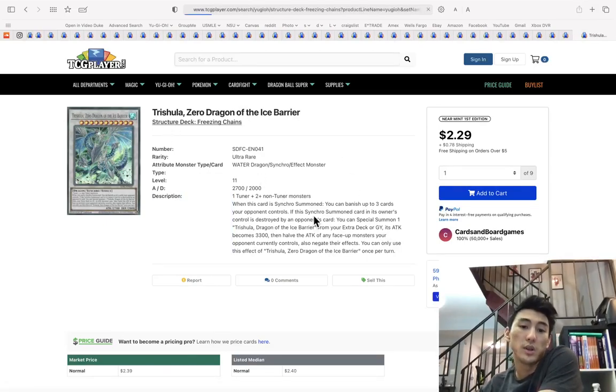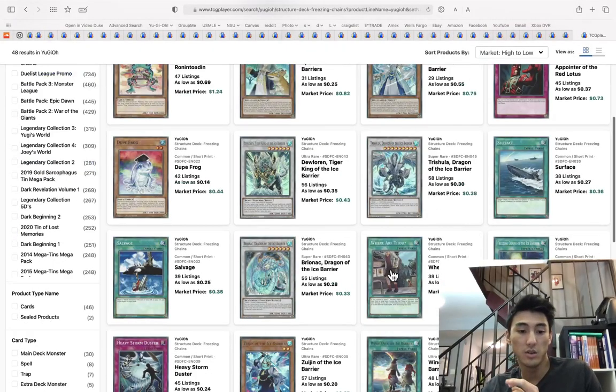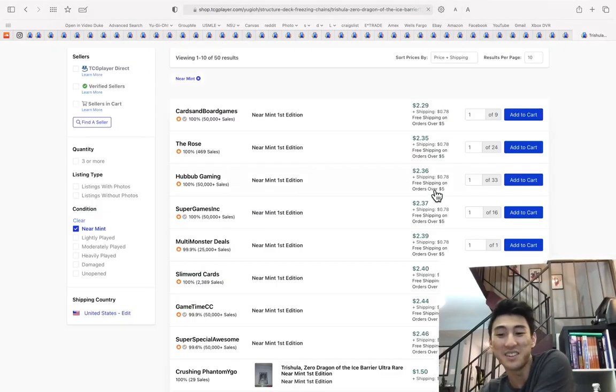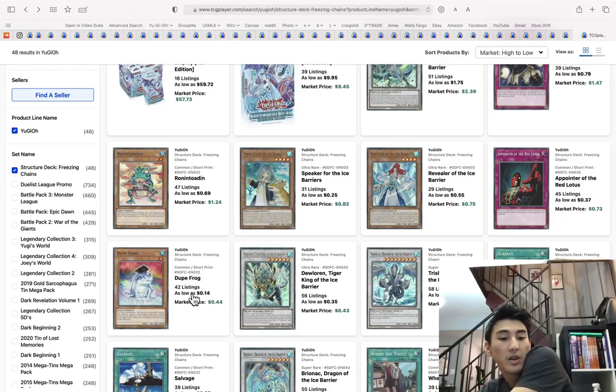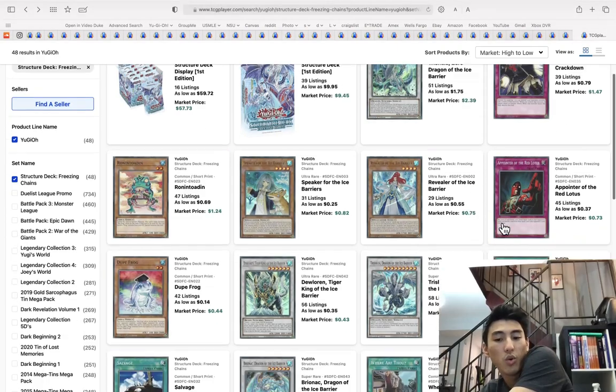Every structure deck card for the past multiple structure decks has increased in price. Now is the time to go in on the Freezing Chains structure deck while it is low. Just buy like nine of these or something — I bet this will go up. You can get commons like A-Pointer of Red Lotus, Duprotos, Crackdown — you could literally pay $10 and get a playset of all the important cards out of this box.